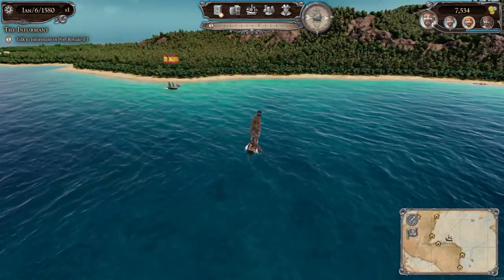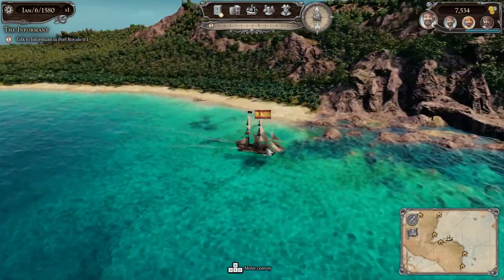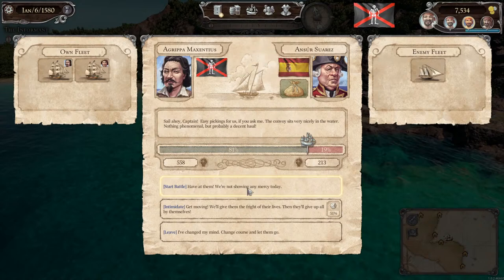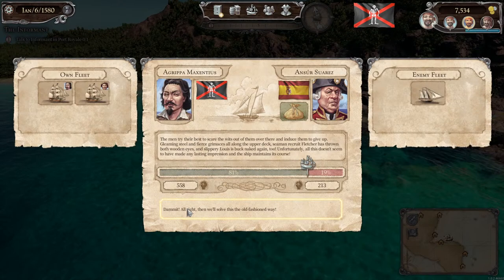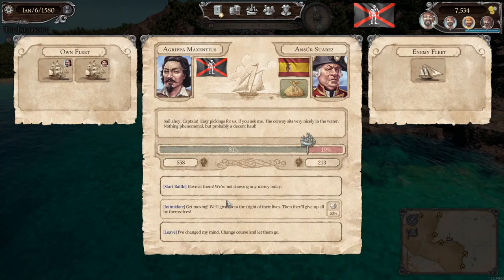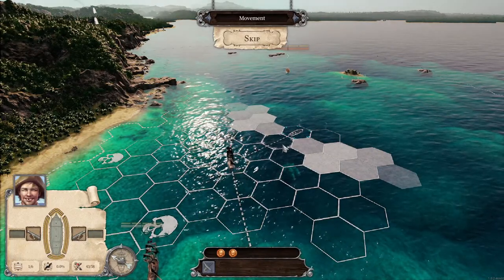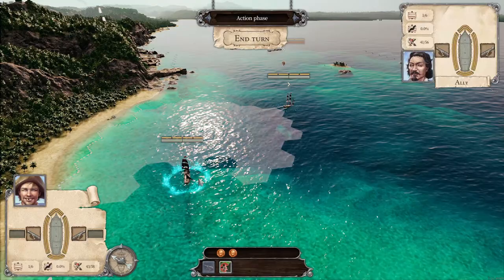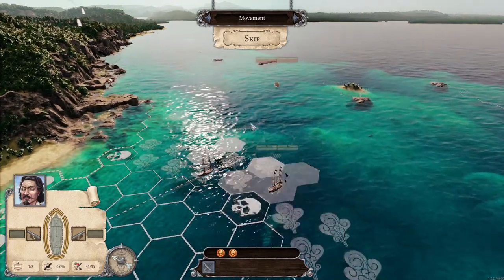Hold on — I've got to try to get in front of this guy. We are hoisting the black flag. So we could give them the fright of their lives — there's a 51% chance that they'll just give up all their loot right away. I'm tempted to try it. The men try their best to scare the wits out of them: gleaming steel and fierce grimaces on the upper deck. Seaman recruit Fletcher has thrown both wooden eyes, and Slippery Lewis is buck naked again too. Unfortunately, this doesn't seem to have made any lasting impression. Let's start the battle.